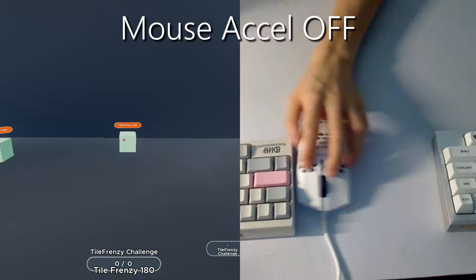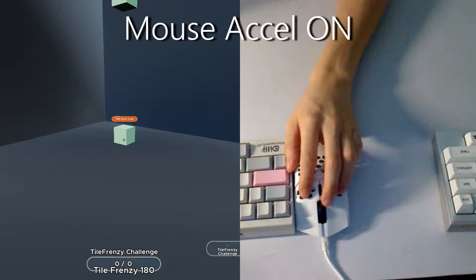But then we have mouse acceleration. Basically, the faster you move your mouse, the higher your sensitivity gets. So this time, a slow and steady movement will require you to move much further than a quick flick to get to the same spot.